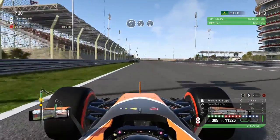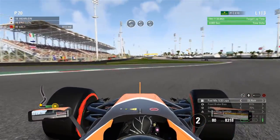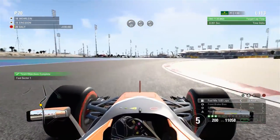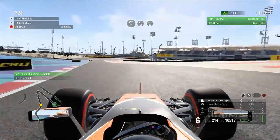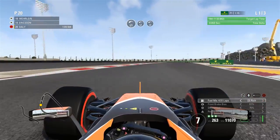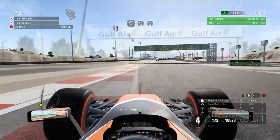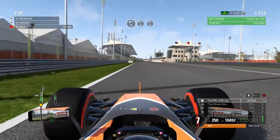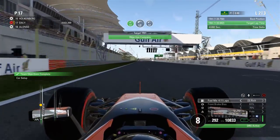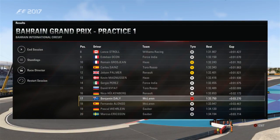I bolted on a new set of Super Soft tyres, waited for the end of the session, and now we're going to go again. I also made a setup change — I've diverted away from the Australia setup and gone back to the stock default. I made the wings slightly lower, like 5-5 wings, and hopefully that gives us a little bit more pace and straight line speed. At the final corner, we improve by just under a tenth on the target time and it puts us in 17th place overall in the session.